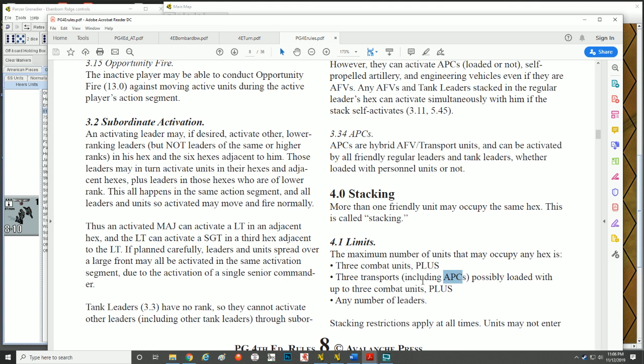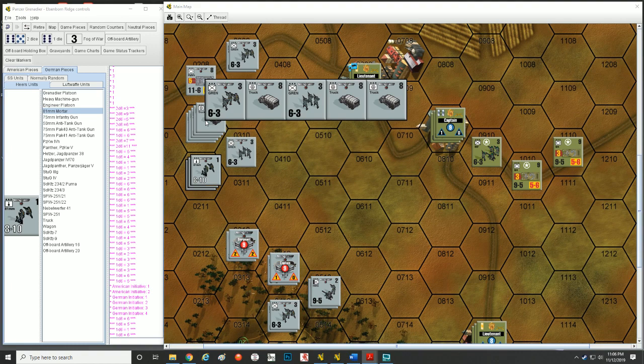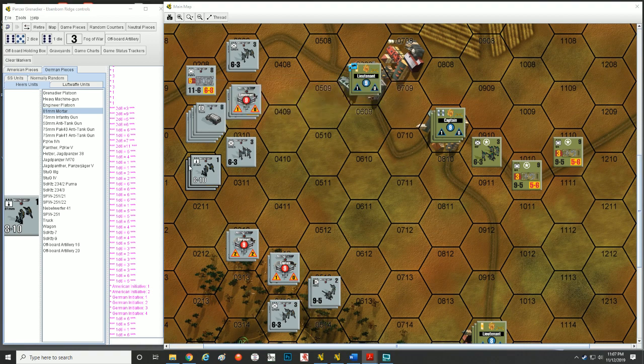So you can have three combat units plus three transport units, and inside those three transports each one might have a unit they're transporting. Three transports — possibly loaded — plus any number of leaders. So it can get quite a few units in a hex. For example, a truck with a Grenadier unit inside it — the Grenadier inside the truck only counts as one truck for stacking purposes. You can get three Grenadiers inside three trucks and those three trucks load into a hex along with three other combat units.